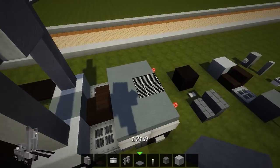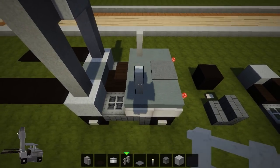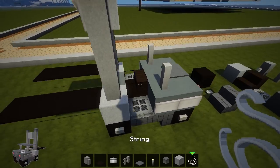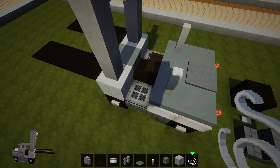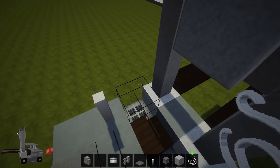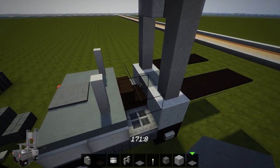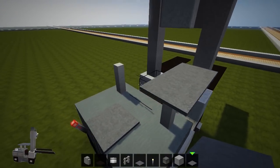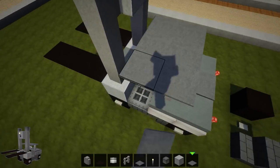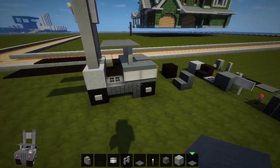And there is mostly the forklift done! Just to finish it off: a bit of gray carpet, a couple of bits of nether brick fences. We're going to need some more string — you can use barrier blocks if you wish — but I'm going to put string there, there, there, and there, to put some more gray carpet to form the cab on the fence posts and on the string.